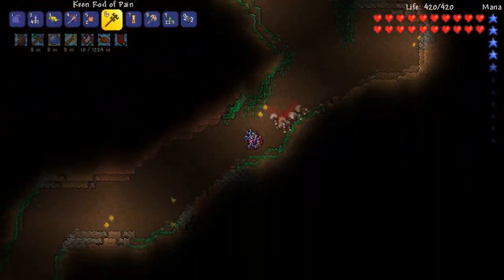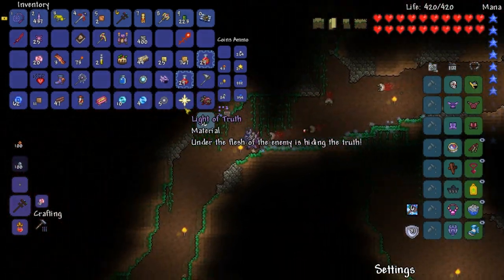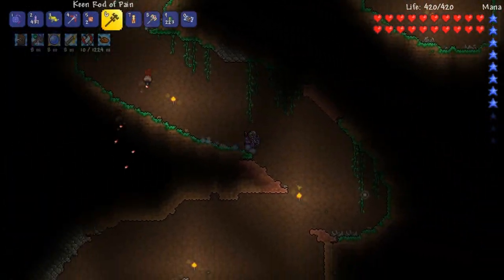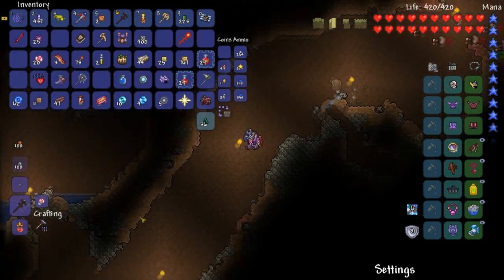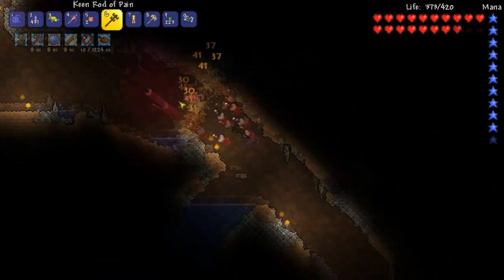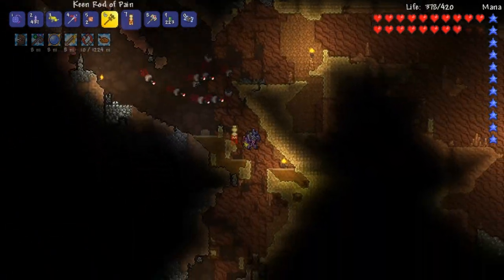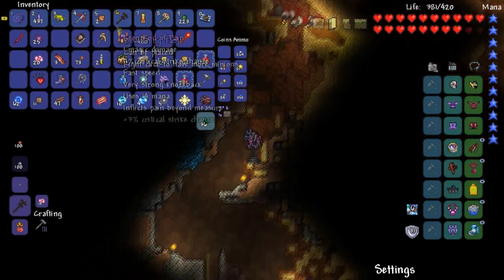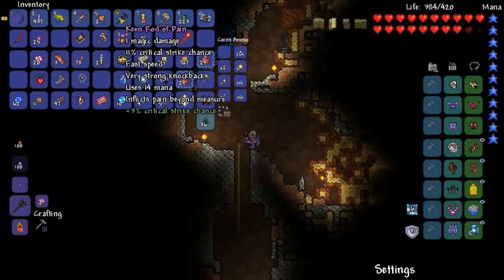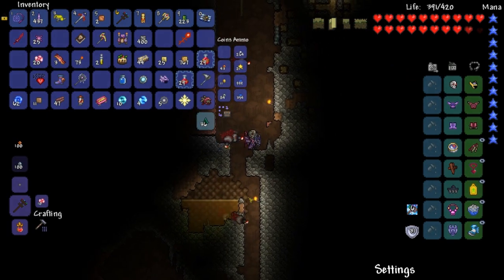I guess I'll make the rod of pain — everything else doesn't look worth making. Why does it use so much mana? Let's find an enemy to use this on. Before I end this episode — oh, there's a light of truth. Under the flesh of enemies is hiding the truth. I wish that mod had more to it. Let's hope the rod of pain has some hidden power. It's keen so maybe it has some critical strike chance or causes a debuff.